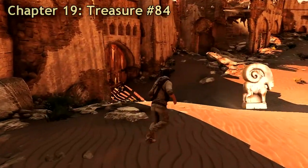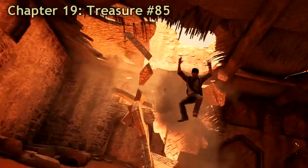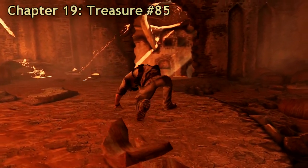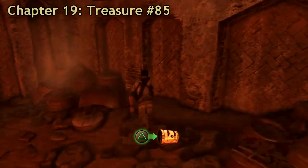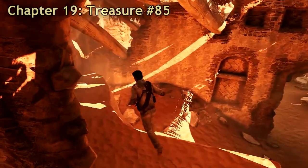After taking that treasure, keep going on the right side of the gate because you can't get through it. You have to climb up and then fall down through the floor. Treasure number 85 is on your right side when you are falling down — after you've fallen, just go and pick it up.